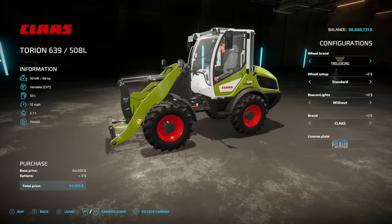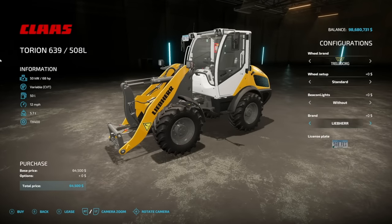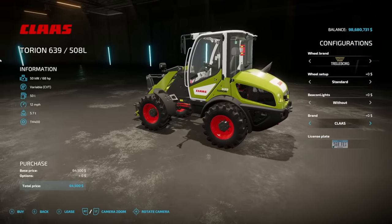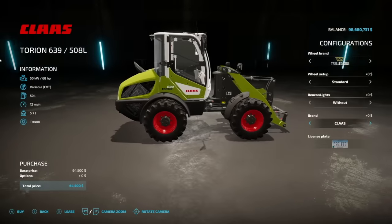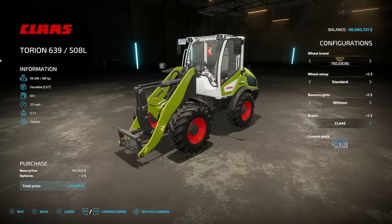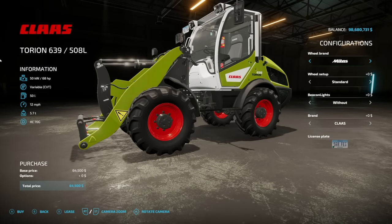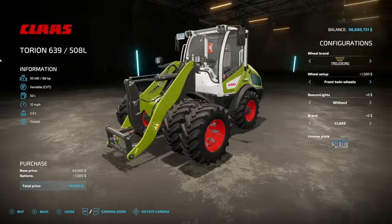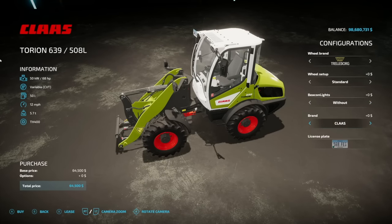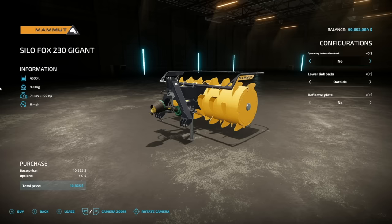Also PC-only is the Claustorian 639 and the Libra 508L. The Libra is a neat little tractor with animated interactive controls — 68 horsepower, variable transmission, 50 liters of fuel, 12 miles an hour, 5.7 tons. Tire brands include Trelleborg, Michelin, Midas, BKT, and Fernstein. It has front tools and optional beacon lights. Wish it was available on all platforms.